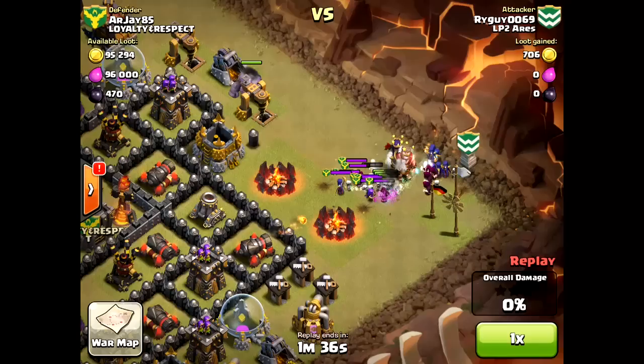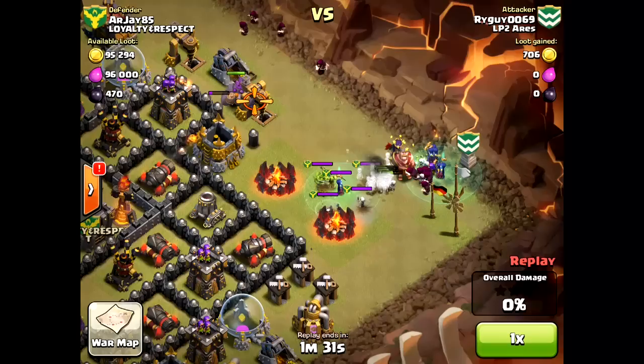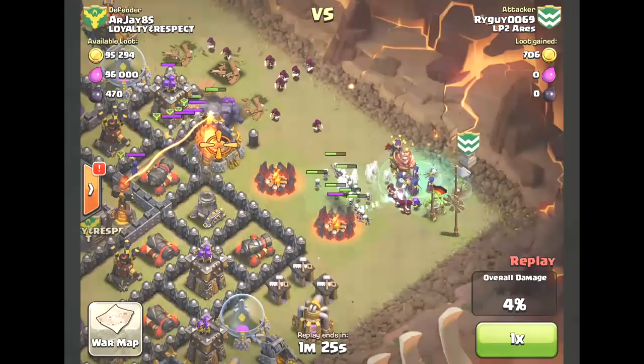Eventually the royals go down. The wizards start working on the clan castle troops. He's got more witches than the enemy, so eventually the swarm of skeletons overwhelms. That is a perfectly executed royal assassination — that's exactly how you want to do it. Great job Ryguy, and of course he went on to win a successful two-star victory.